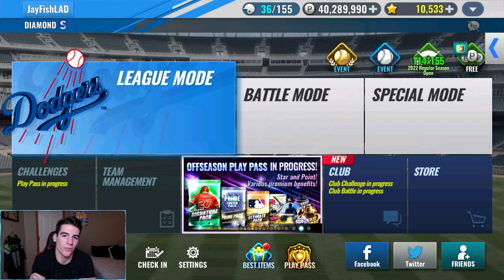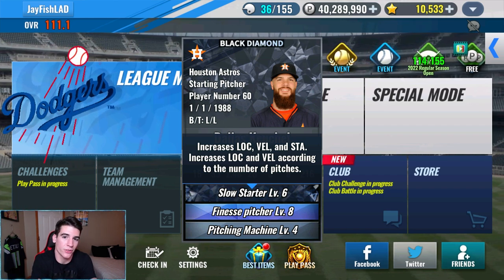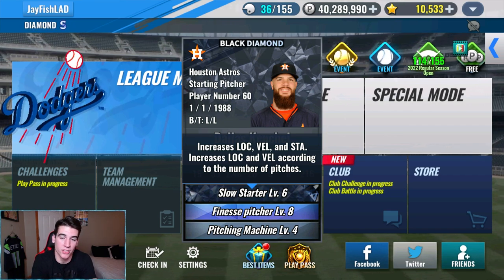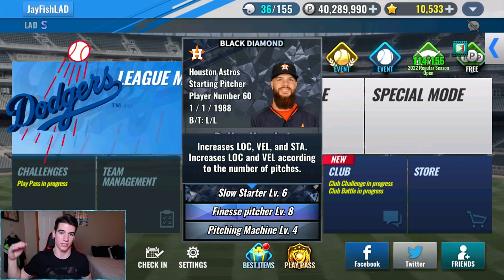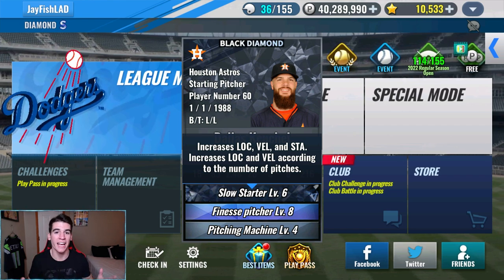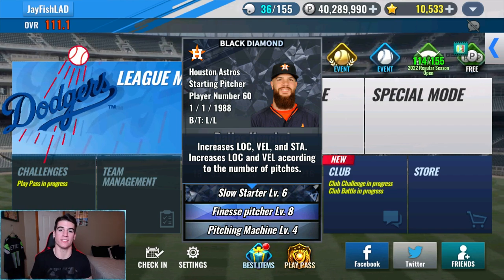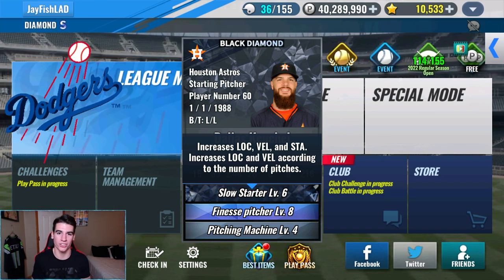Now it's time to talk about usable skills for starting pitchers, starting with legend skills. The best legend skill by far is slow starter. In the first inning you start with plus 10 to location, velo, and stamina, and then each additional inning after that you can get more points to location and velo, all the way up until the fifth inning. The amount of points is based off of how many pitches your pitcher throws — the more pitches, the more points, up to 10. By the fifth inning at maximum you'd have plus 10 to stamina and plus 20 to both location and velo, which offsets the effects of your pitcher getting tired.